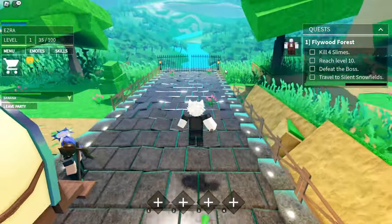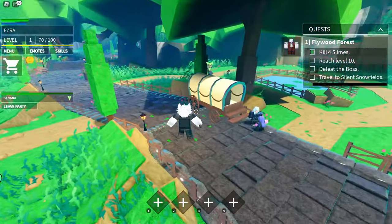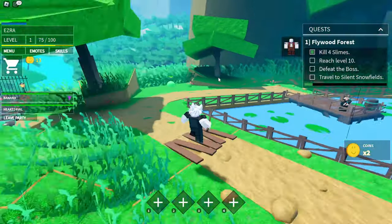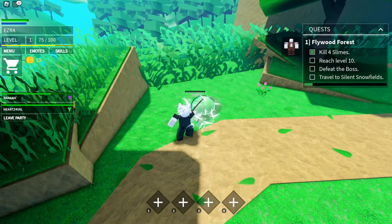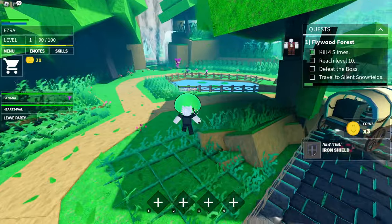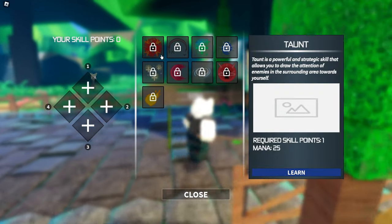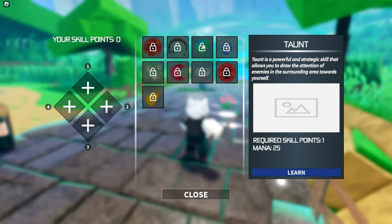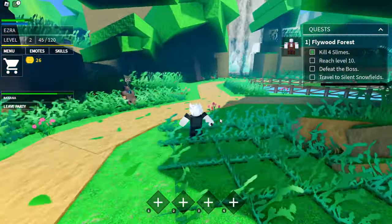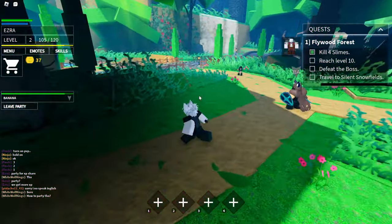Basically you just want to farm here until you're level 2 or 3. Let's start grinding — these little slimes give 5 XP per kill. Another person just joined our party so we should be getting XP off them too. One of our friends killed an NPC and we just got a shield. We've now reached level 2, so let's check our skills. We don't have any skill points yet, but when we do, the first skill we're going to get is Heal because you can heal like half your HP in two seconds. We're actually about to hit level 3.